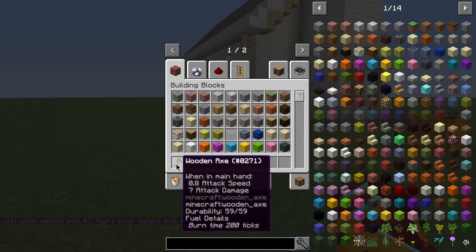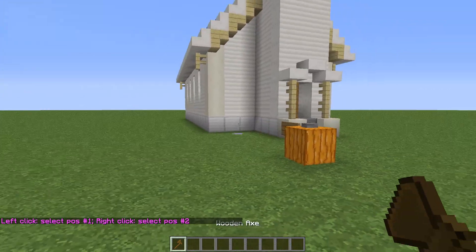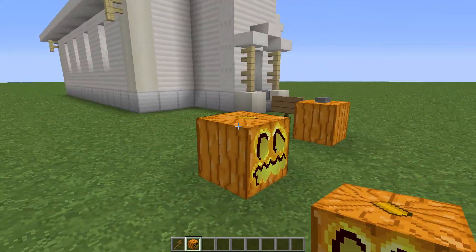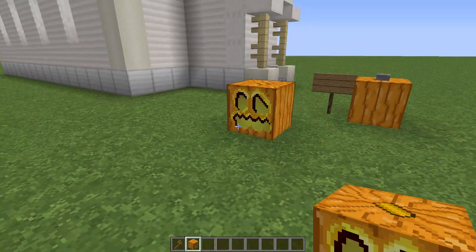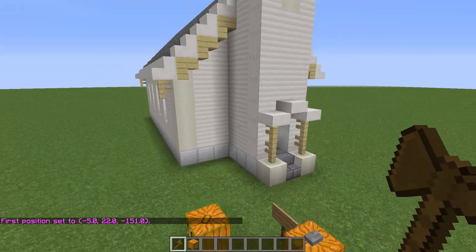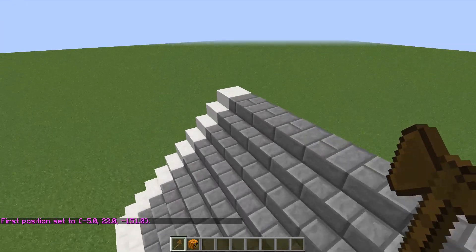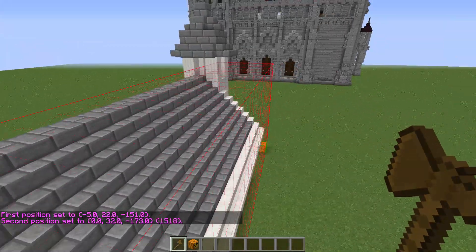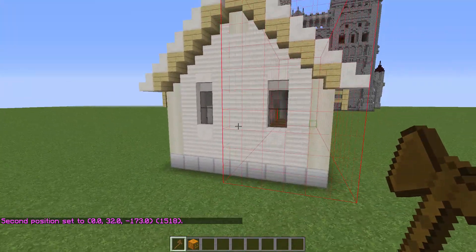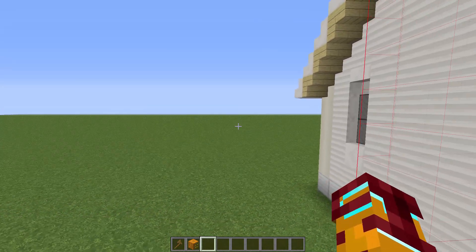Your wand is crafted. Now, for example, I want to copy this building, so I find the bottom left corner. I use the left mouse button for this corner to choose the first position, then press the right mouse button to choose the second position.